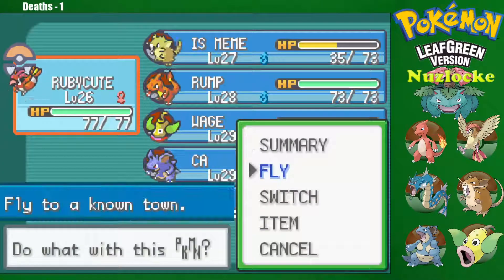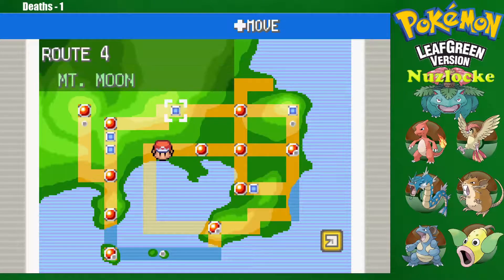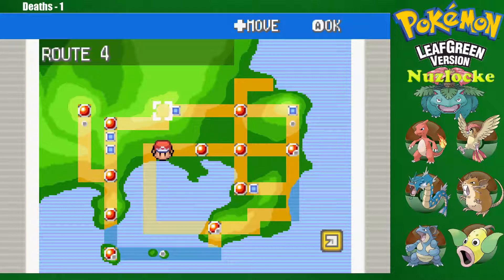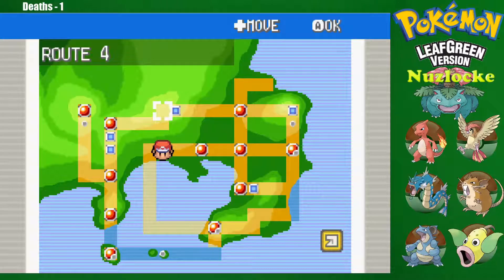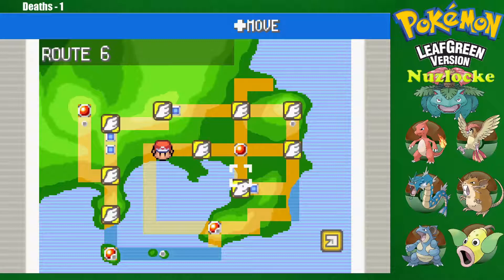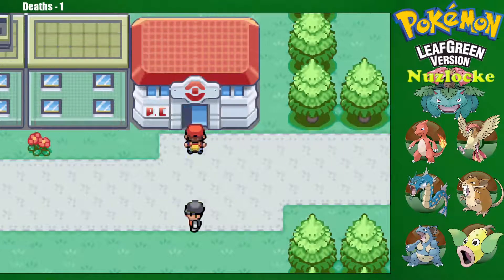We can look at Ruby Cute, click Fly, and fly to any of these locations. This is Celadon where we just were. We've got Cerulean, Mount Moon — and not only cities, we can fly to any Pokemon Center, like Rock Tunnel and the beginning of Mount Moon. We can also fly back to Lavender Town, Vermillion City, and even back home to Pallet Town. Let's just use it — check out this animation!